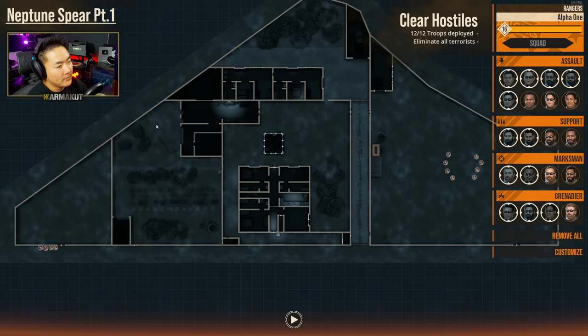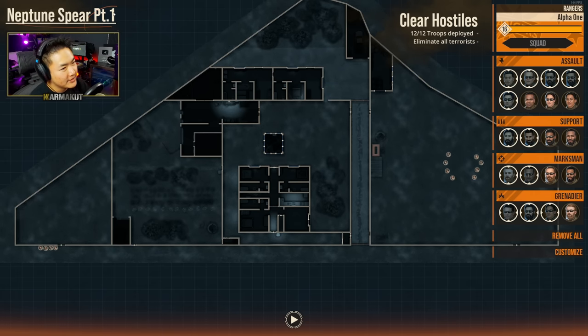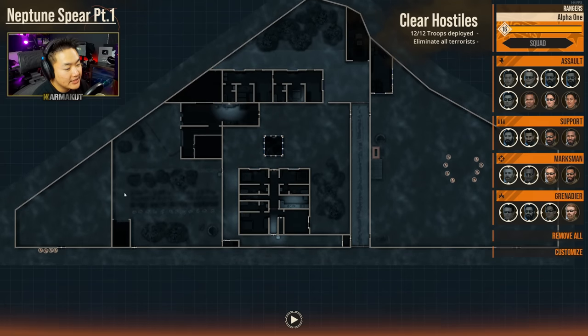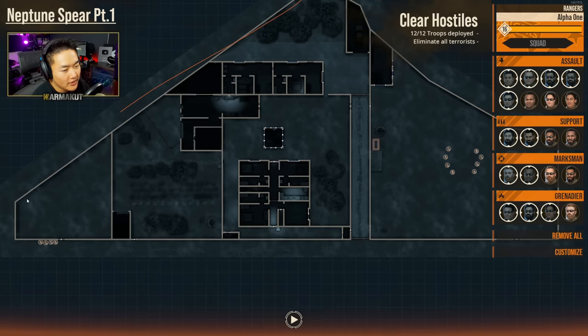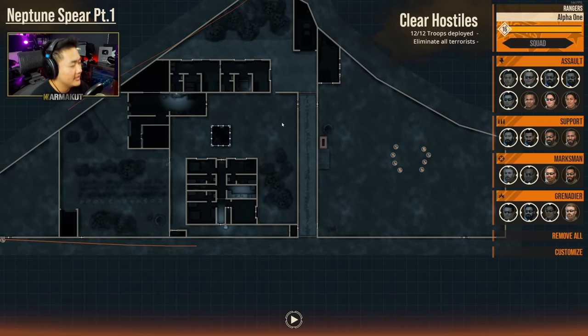Today we're going to be playing a custom map which is going to be Neptune Spear Part 1. This is a three-part series, and Operation Neptune Spear was the mission where Navy SEAL Team 6 went in and killed Osama Bin Laden. So this is going to be a three-part series.